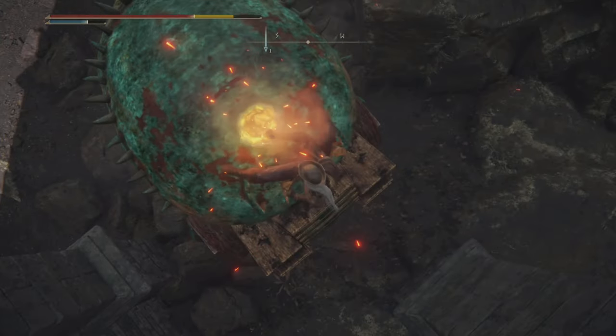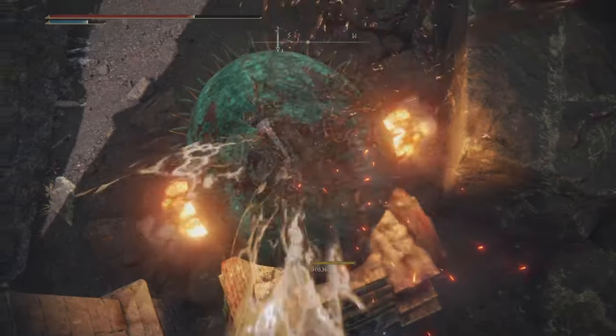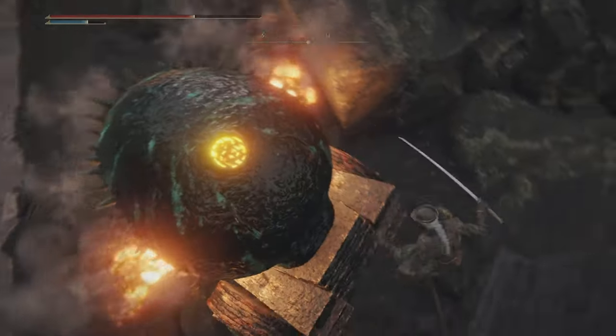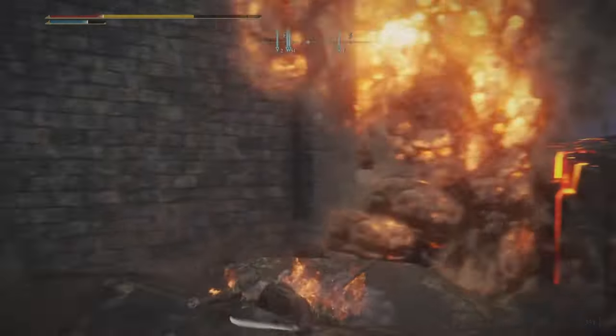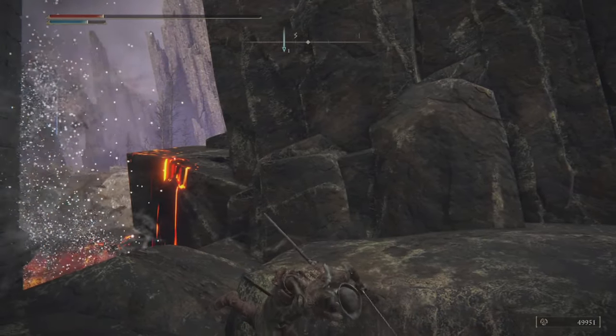Anyway, that's how you do a plunge attack: just jump at the target, land above its head, and press R1 — the light attack button — right when you're about to land. Thank you for watching and I'll catch you next time.